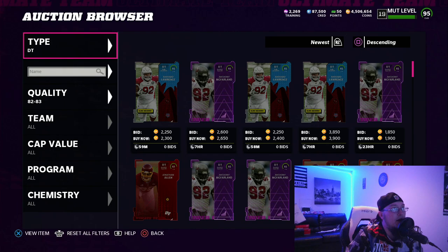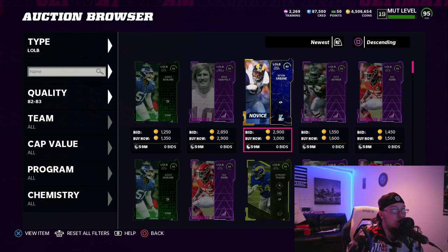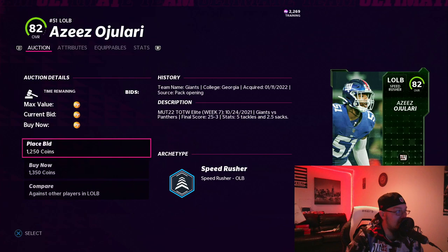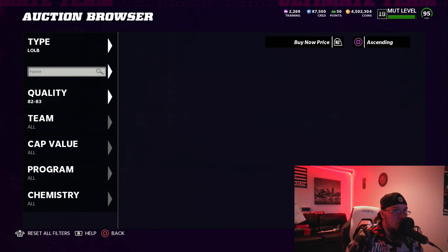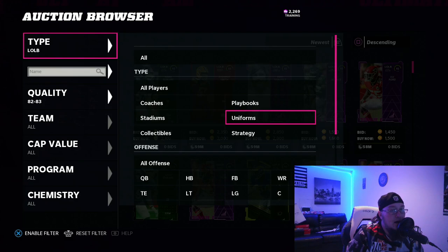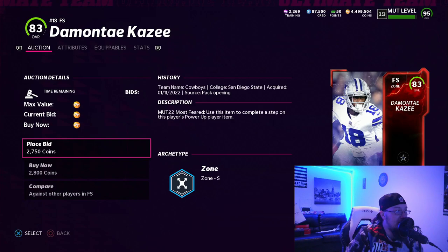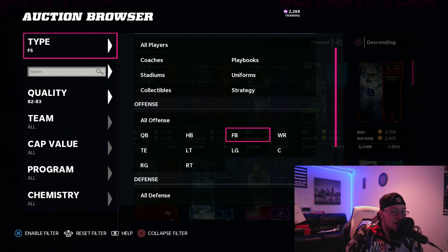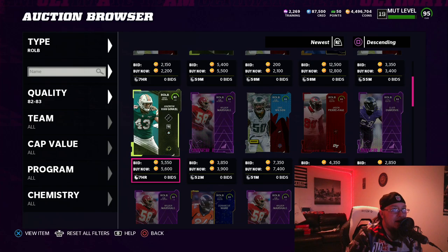I'm going to show you guys the whole process here because I don't want you to misunderstand what's popping. 3,000 coins — we'll take it. Look at that 82 low at 1,000 coins, I think you can put that in a set too. 1,000 — might as well scoop that up. We're looking for 83s, we need those 83s. 2,800 — we'll take it. People are ripping pro fantasy packs right now and we're going to capitalize on that. They're going hard for OBJ. The market's down, we invested in training — saving that for tomorrow, for Wild Card Wednesday.